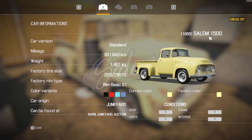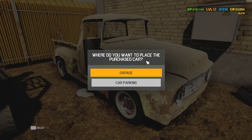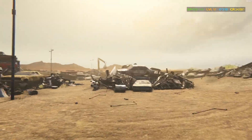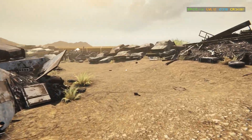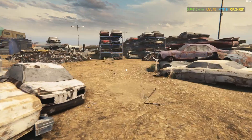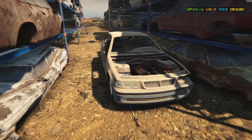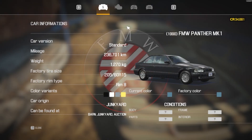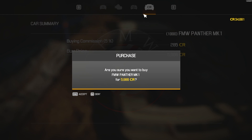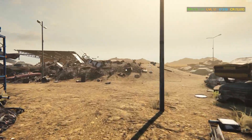We're going to buy the Salem 1500 for 8,476 credits and send it to our garage. I'm going to buy up as many cars as I can find, because the more you do, the more you make per your 500-credit junkyard entry. What's great about this technique is you really don't need a whole lot. You need a little cash to buy a car, the car wash, and ideally the welder too. Here's another car — the Panther Mark One for 5,986 credits, also going to our garage.